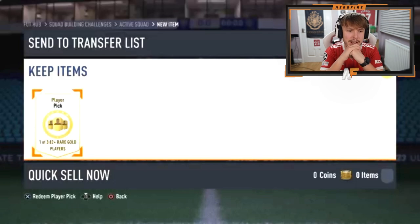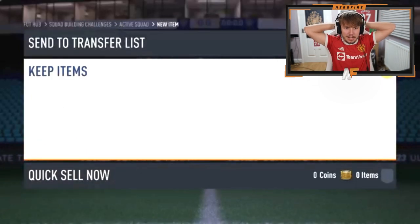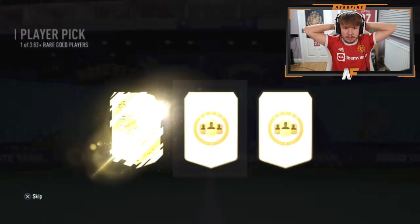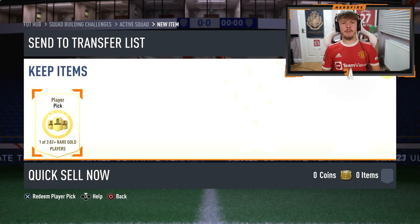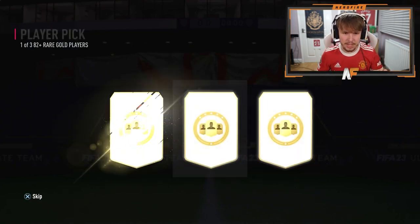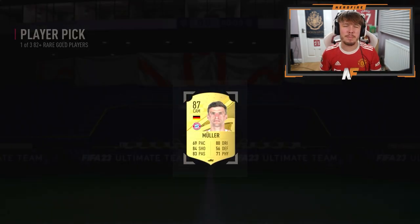One of three 82-plus rare gold players. Come on, knock this out of the park. Let's see another Future Stars in this. Glashy — so far the best has been 85. I think this is player pick number four. I think we'll probably do 10 for this. Walk out — that's not bad. I'll take an 87-baller. We'll put that into probably the smaller SBC.